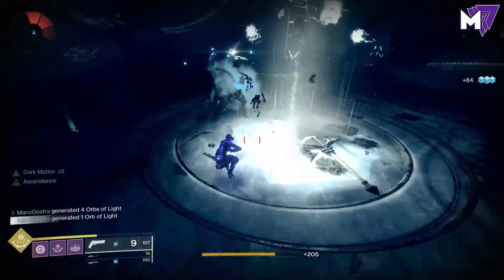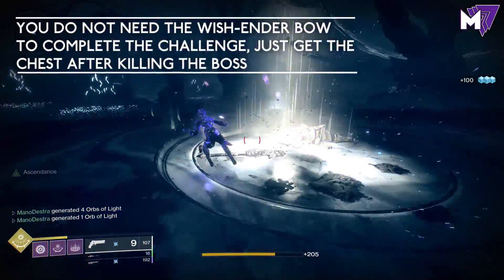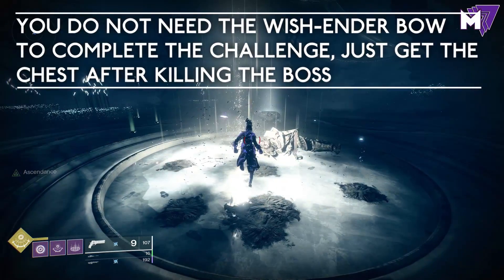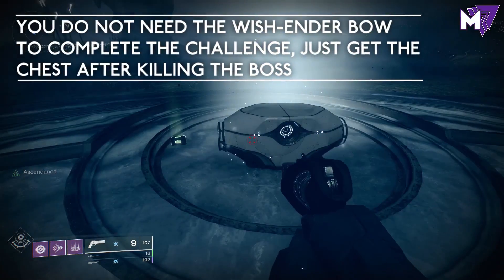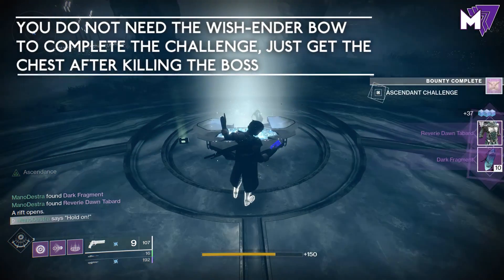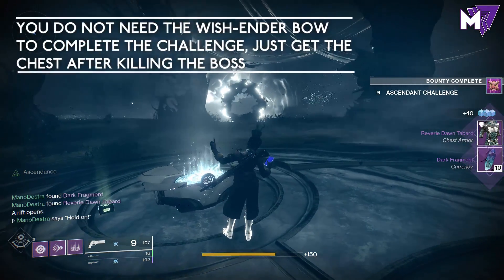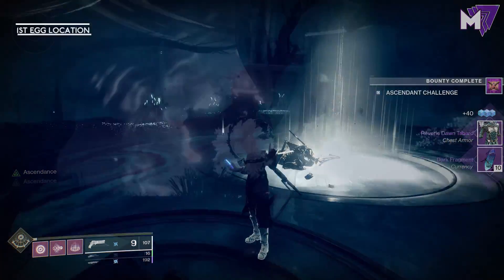I wanted to try out the newly buffed Nova Warp — it's been buffed for the last couple of weeks and I've been really enjoying it in PvP, so I brought it in here to show you how to do the Ascendant challenge. As always, make sure that you pick up the chest. If you complete the challenge by killing the bosses and don't pick up the chest, the bounty won't actually complete. That will spawn the portal and then you will be set.